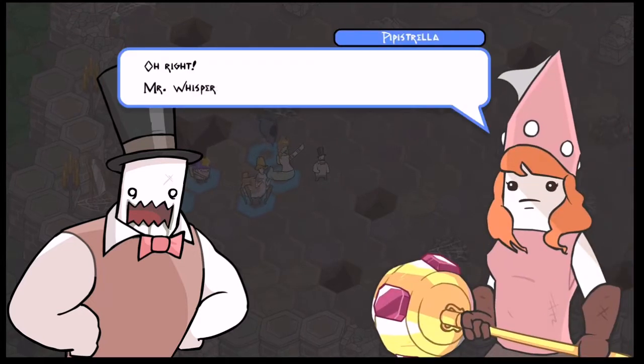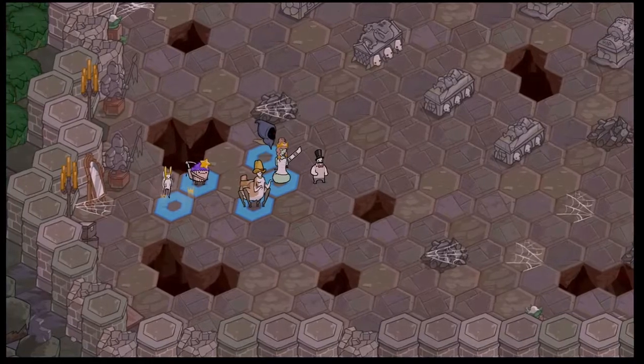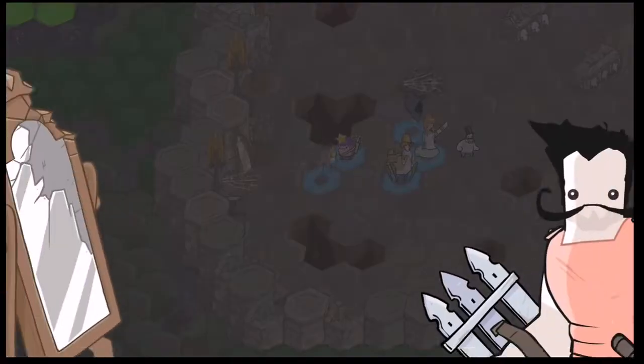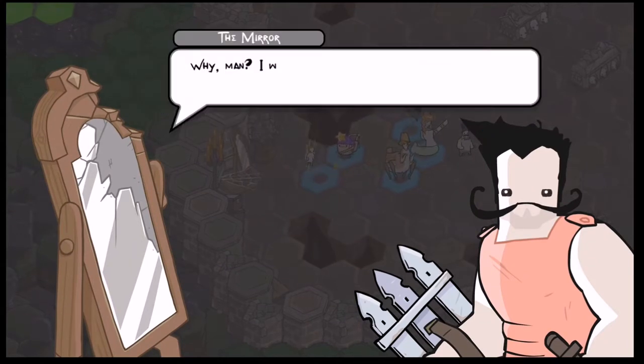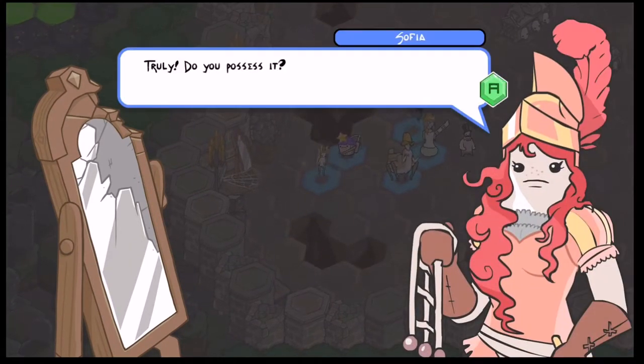Then you ask him if you've seen a mirror around there, and you talk to the mirror. The mirror tells you you need a shard, so you have to look in one of these sarcophaguses to find the mirror shard. It's basically like that gym in Pokemon — the electric gym where you have to check trash cans one at a time until you find the right switch.